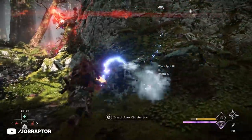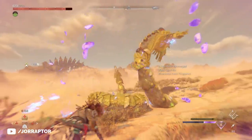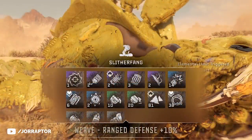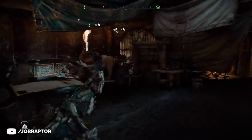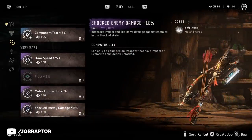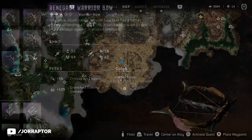One way to enhance your damage is mods. In Forbidden West they drop very rarely from machines and when they do it's mostly armor weaves. In this game you want to get special weapon mods at the different weapon vendors in major settlements - they all have a different inventory. For example, frost weapon mods to build up that element faster can be bought at the Hidden Ember vendor after finishing the Sea of Descent main mission.